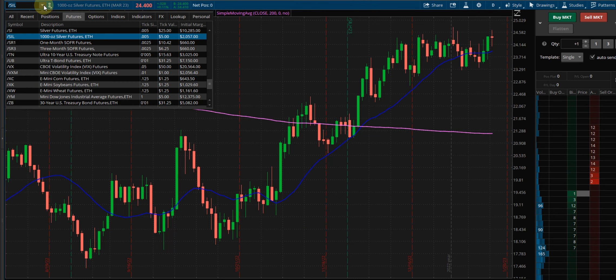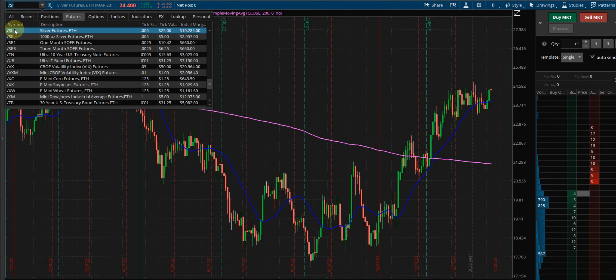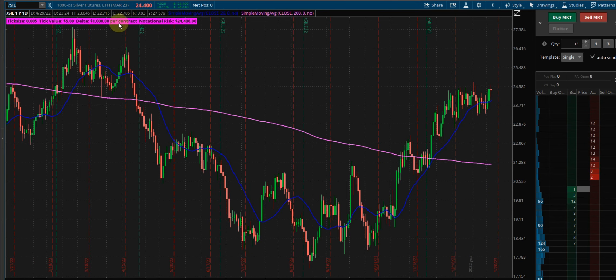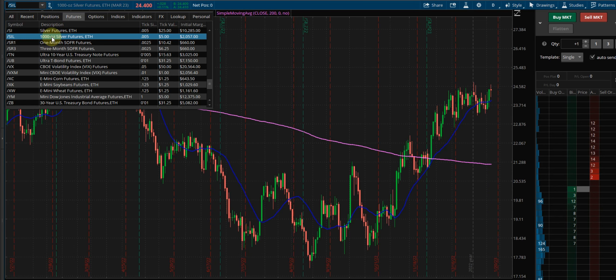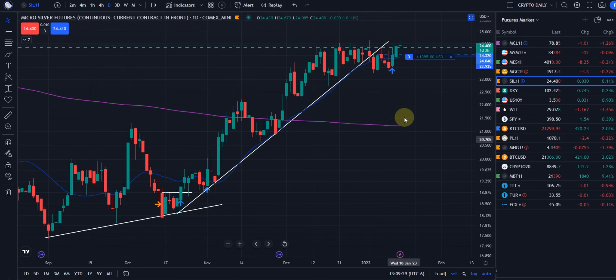As you can see, the regular futures — the SI — you've got to come up with ten thousand two hundred eighty-five dollars to get in the game. But with the micro futures, a thousand ounces of silver is what you control for just over two grand. You can't beat that.